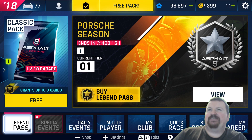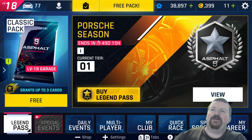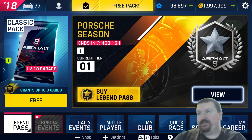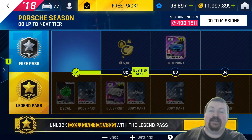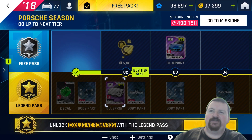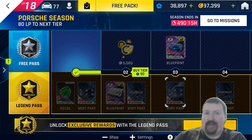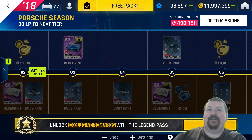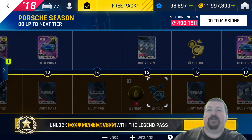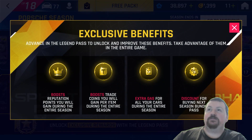The Legend Pass has appeared one day ahead of expected, but it's pretty much more or less exactly what I was saying it would be yesterday. With the usual tier stuff, you can buy two different versions of the pass: the 10.99 one gets you the pass itself, and paying 30 euros will get you the pass and up to level 15 in it.